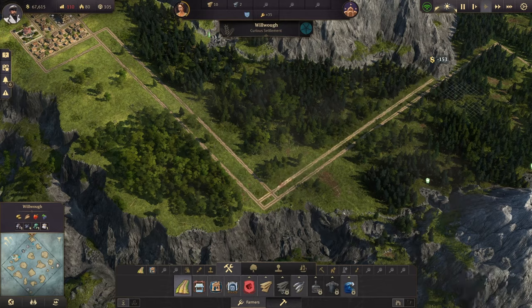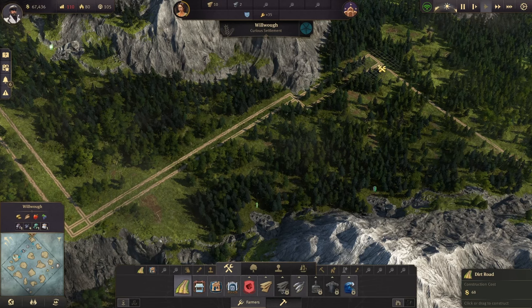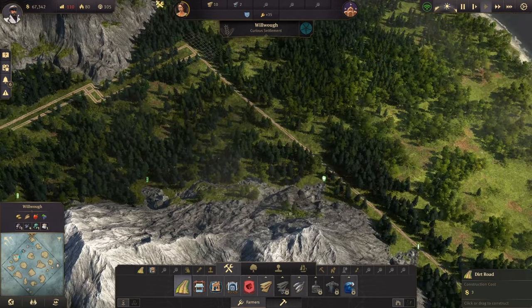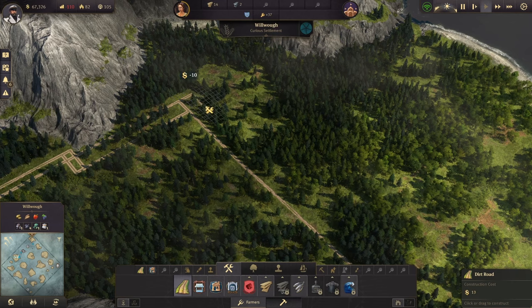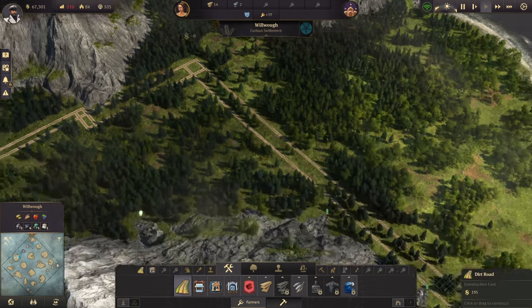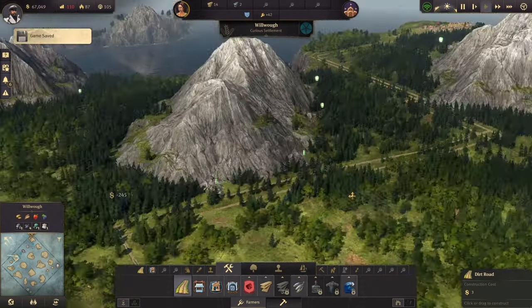Let's maybe do a single track like so and bring it across, then do three again like so. Going across, let's do three — it's going to be like an intersection here for the people. I'm going to just pull it across all the way through like so.